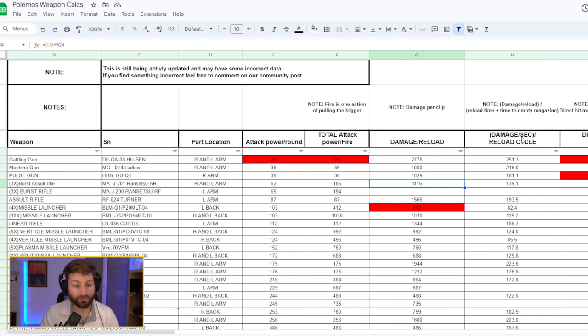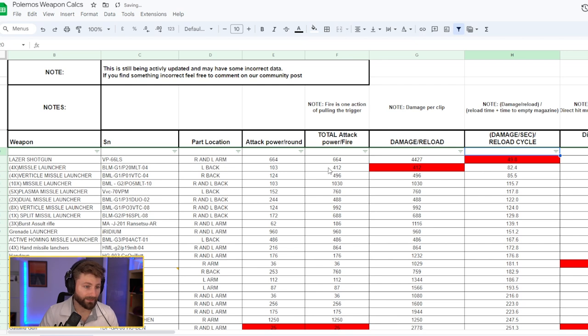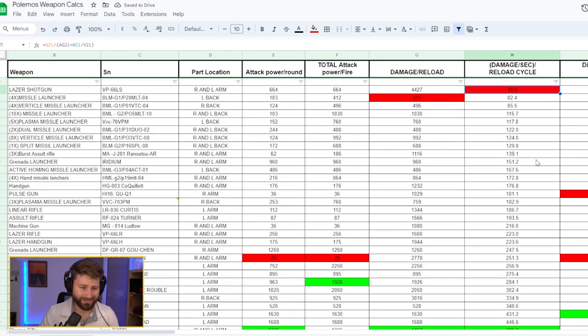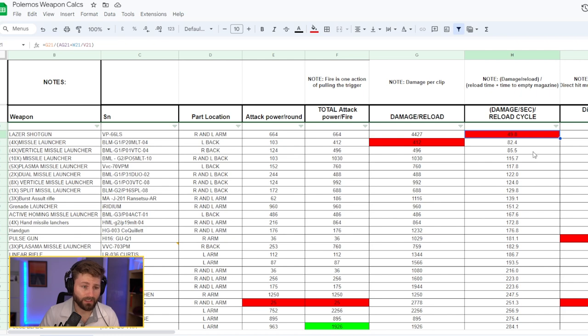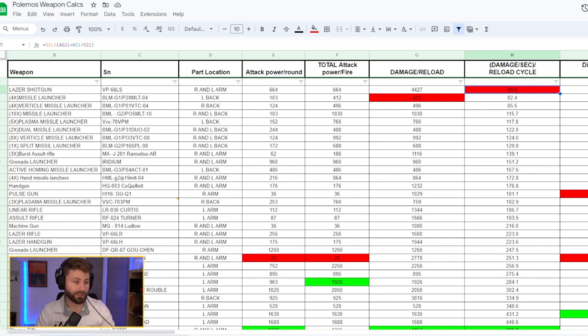DPS per reload cycle accounts for how long it takes to empty the full clip and how long the reload or cooling takes. I made some estimations for the overheat mechanic. You'll find the laser shotgun is incredibly slow — only 0.08 reload speed — with a large clip, meaning its DPS per reload cycle is very poor. The plasma rifle, however, stands out as having significant DPS.